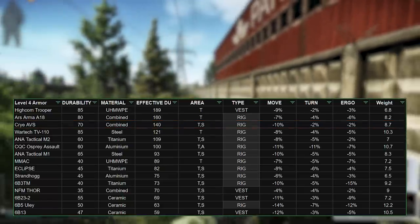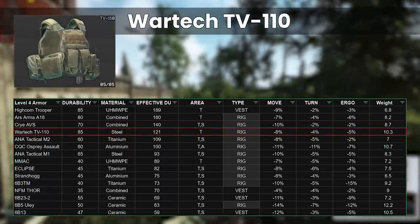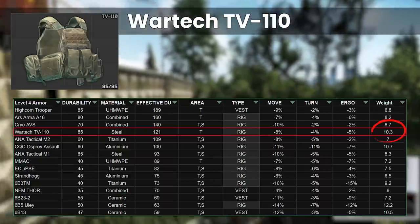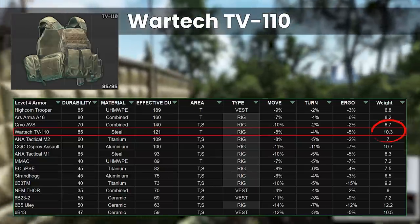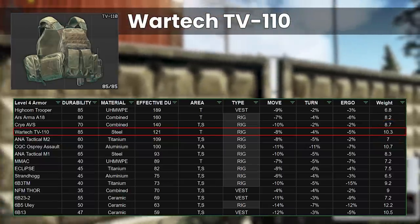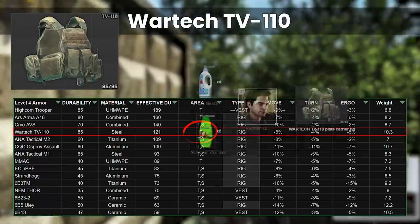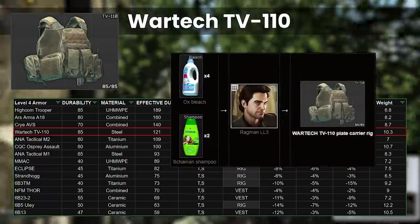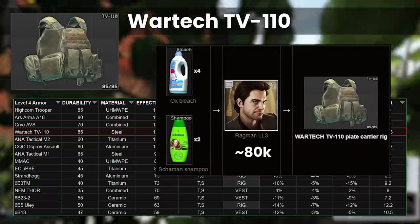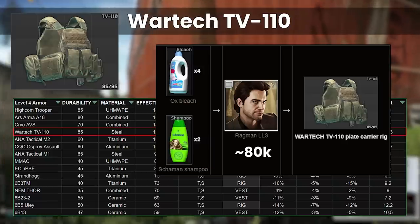An old favourite of the playerbase, the TV110 is our fourth best armour, and is still decent at this level of durability. It has good stats, but a bit of a high weight at 10.3kg, which can make it very difficult to stay underweight with all but the lightest of kits around it. It's another slightly dangerous rig with thorax only protection, but although it's not allowed on the flea, it has a great barter of Ragman 3 for 4 bleach and 2 shampoo, which comes to around 80k. Similarly to shampoo, you can in theory craft bleach as well, but again it's usually better to buy and craft something else.